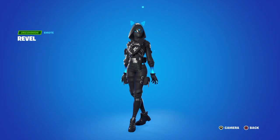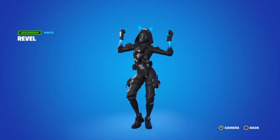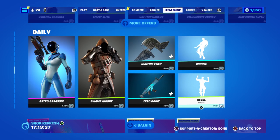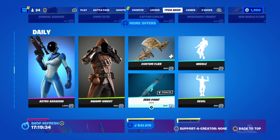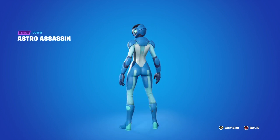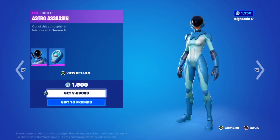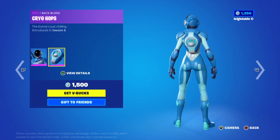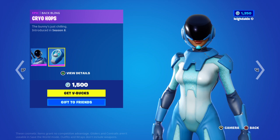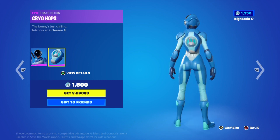Then there's the Reveal Level emote — one of my teammates does this one all the time — it's 200 V-Bucks. Zero Point is 500 V-Bucks. I like the Astro Assassin, she's a pretty clean skin. She also comes with a bunny style which would be okay for Easter. She's pretty blue anyway, and you can alternate her styles with different colours and shades on the sides.